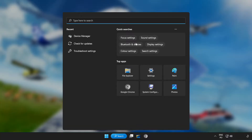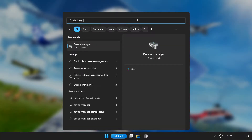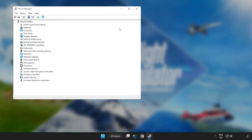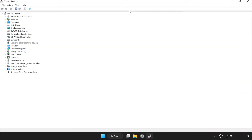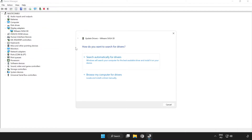Click the search bar and type Device Manager. Click Device Manager. Click Display Adapters and select your display adapter. Right-click and click Update Driver. Search automatically for drivers.